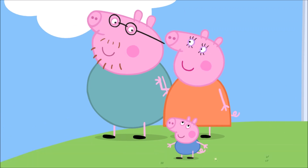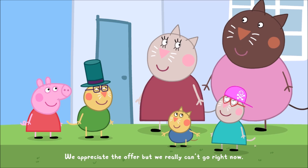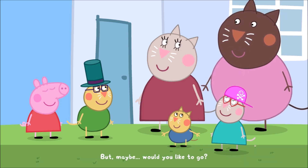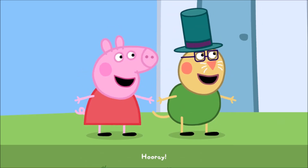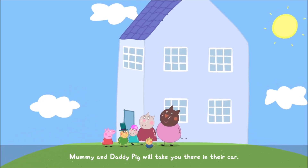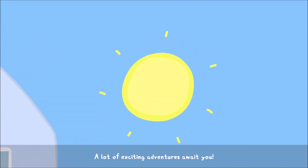So, what do you think? I think we should go on a trip. We appreciate the offer, but we really can't go right now. Or maybe — would you like to go? Yes. All right then. You can go to the cruise ship with Peppa and her family. Hooray! Captain Otter has invited you all to the cruise ship. Mummy and Daddy Pig will take you there in their car. A lot of exciting adventures await you.